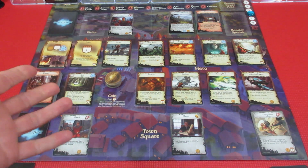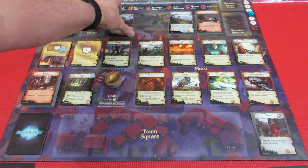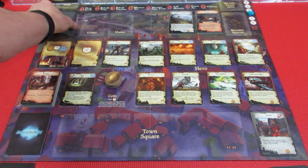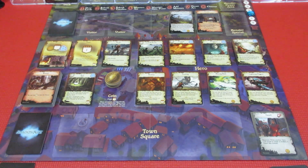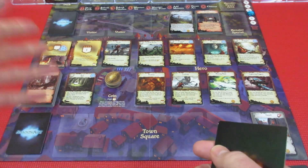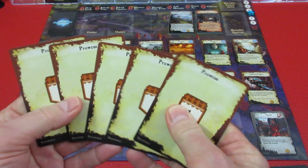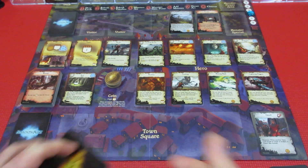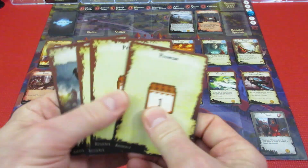Now we do cleanup. We discard all the villagers we didn't use, and all leftover travelers go to the bottom of the traveler deck — they'll show up again later if we survive that long. All cards in hand — played or not — are discarded. We'll draw our cards for the start of next turn so we can see what's coming. Player one draws five cards: five prowess! Lots of buying power next time.